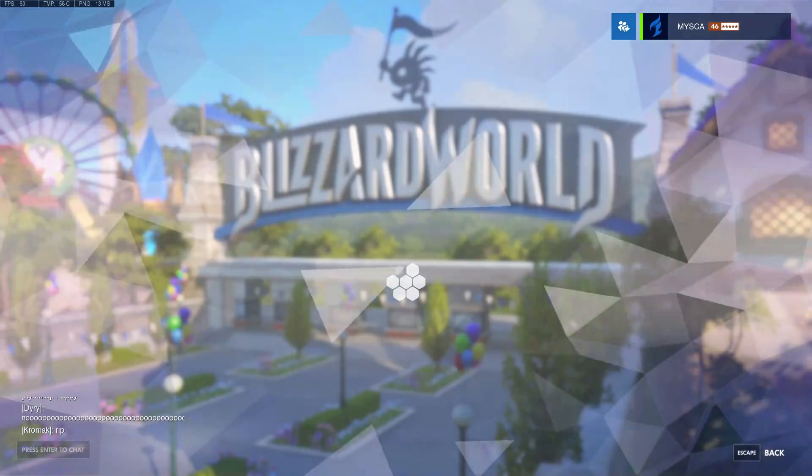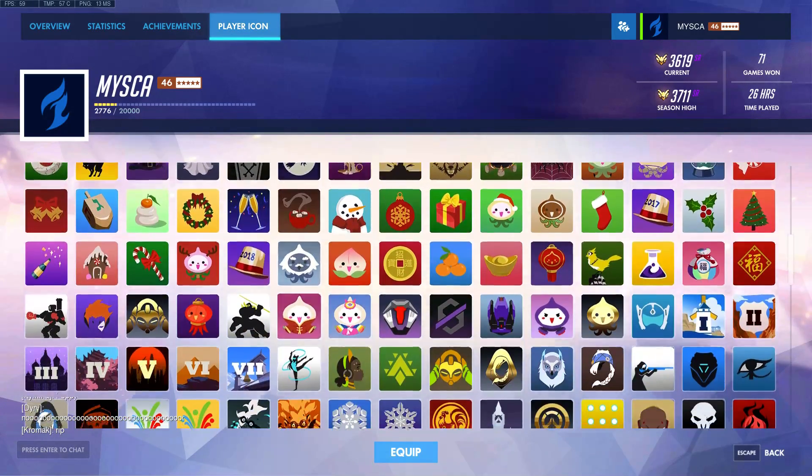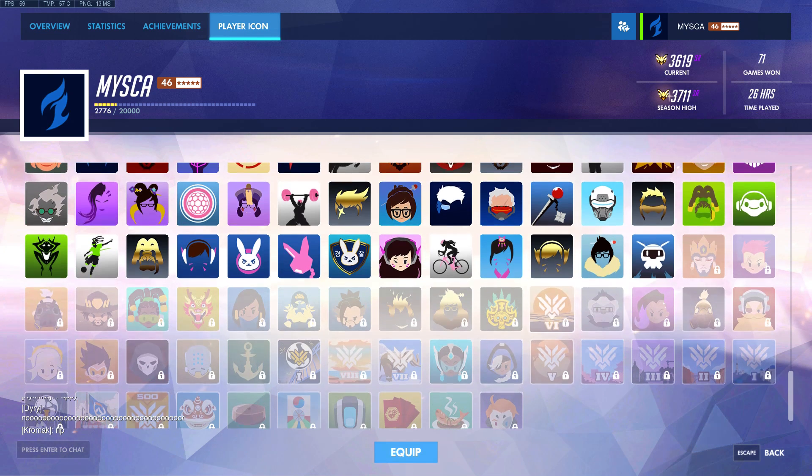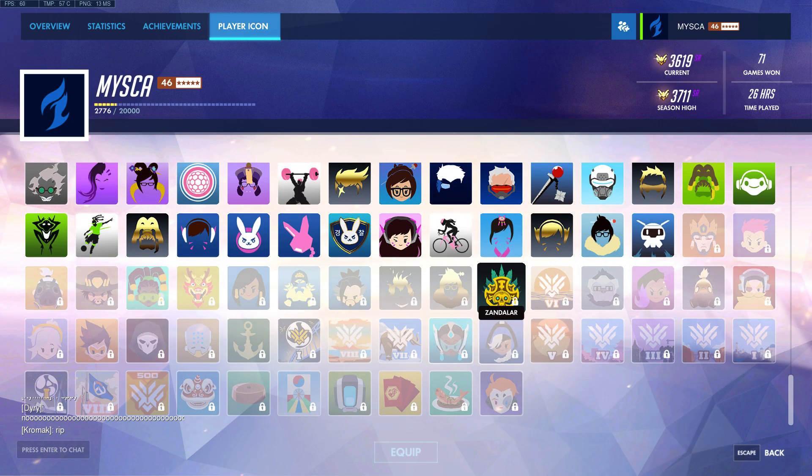We're going to take a look at the player icons too. All right, here they are. I guess we just scroll down a lot. I can't actually see them right now — maybe I can't see them for whatever reason. Oh, what is this one? Yeah, this is one of them. They're kind of spread out, apparently. There's supposed to be another one. I didn't even know about this one. Oh, it's this one — it's the anchor. Sorry, I'm not a WoW player myself. But hey, there you go — you got these two player icons.